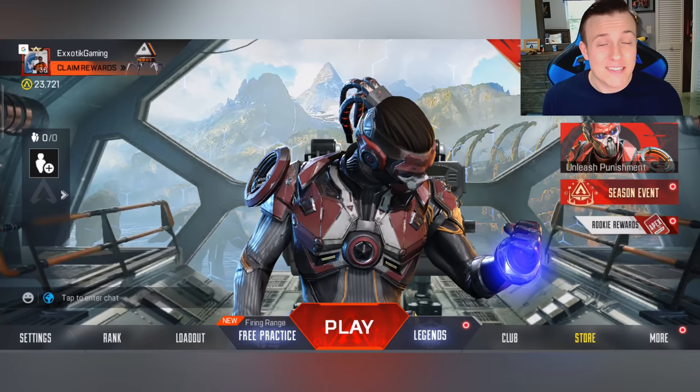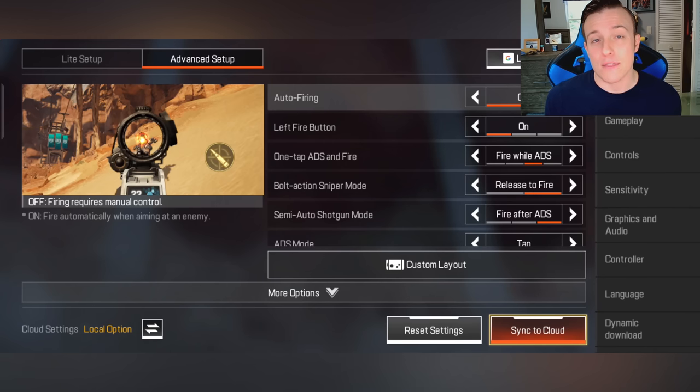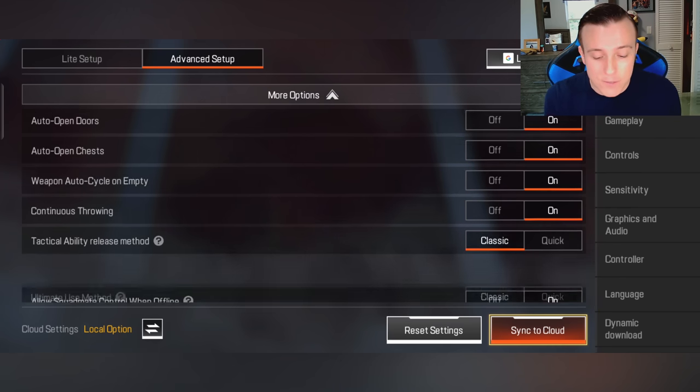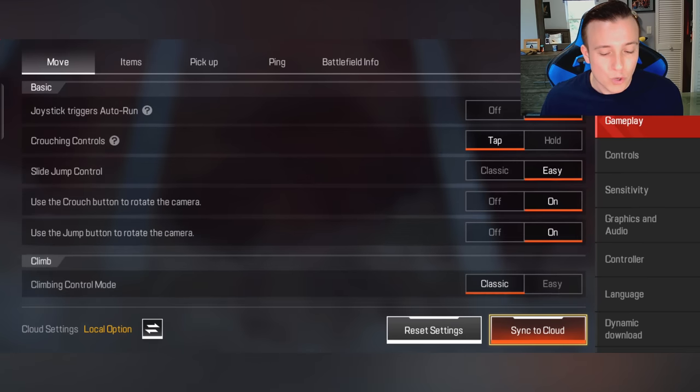We should probably talk about some of the in-game settings. This portion of the video will be dedicated to all of the different settings that I would either turn on or off. One thing to note — if you really are having severe lag in the game, you might actually want to turn off some of these auto settings like auto open doors, auto open chest, auto loot, stuff like that. Anytime your device has things set to auto, that's a little bit of data your phone has to remember to always do every time you get near an item or object.